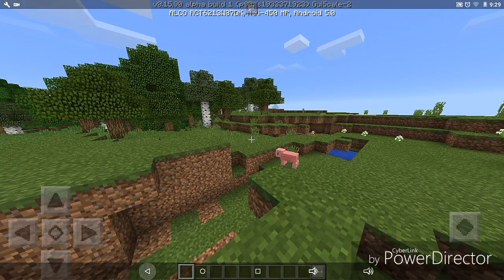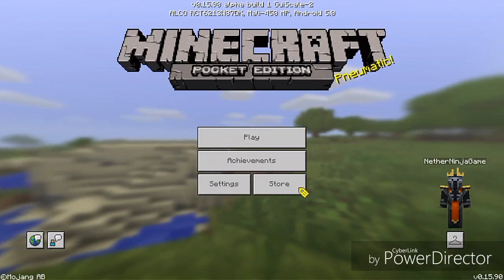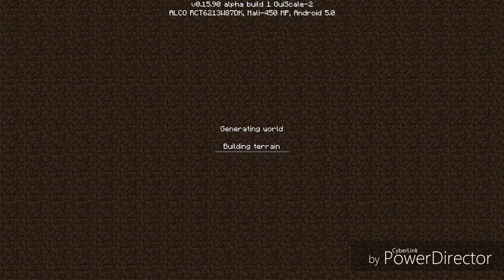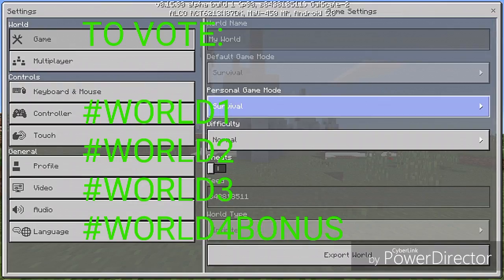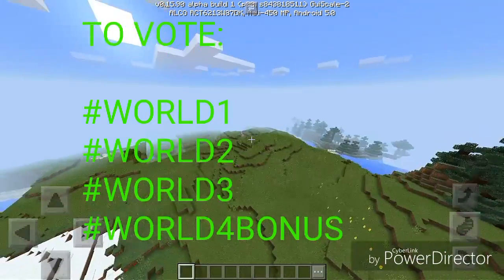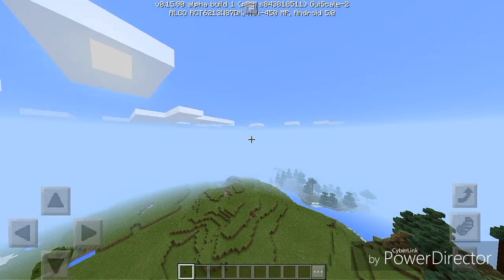As a bonus I'm going to choose one last seed. I want you to use one of the four hashtags on screen right about now and tell me which seed to use. Oh, it's an ice spikes biome — they are super rare! We got some spruce, we got some birch, we have some plains. This seed is absolutely perfect. Hope you guys choose this one.